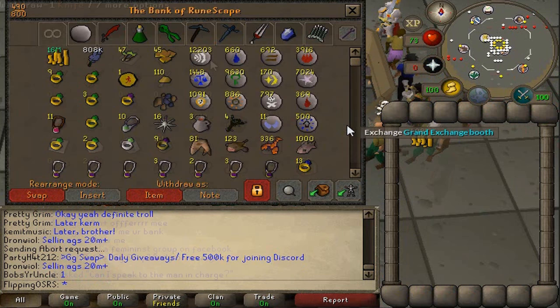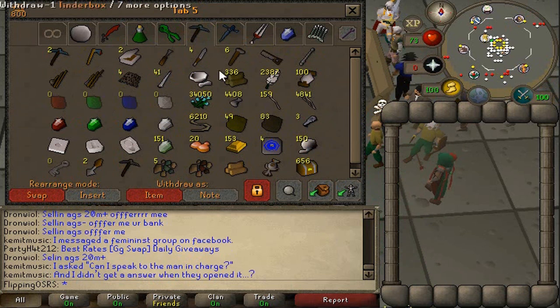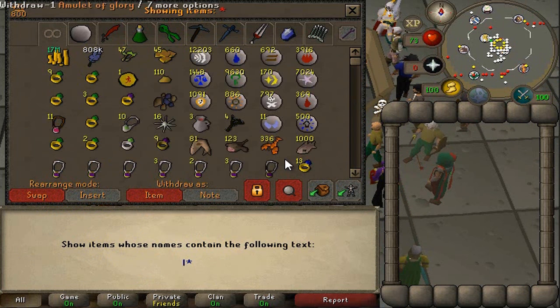If we have a look in our bank here — we've gone ahead and cleared out pretty much all the drops, just the emeralds and the jewelry. We've got 656 caskets right here. Let's check for Cosmic Talismans — none of those — and loop halves.